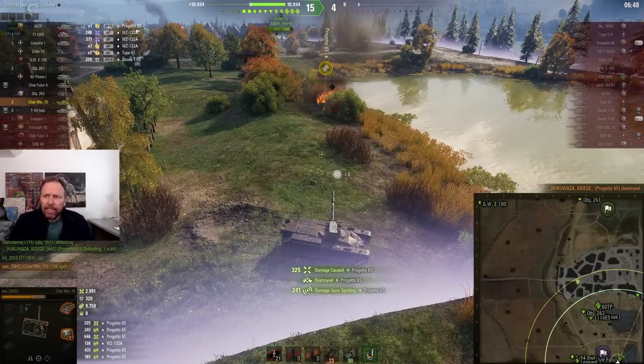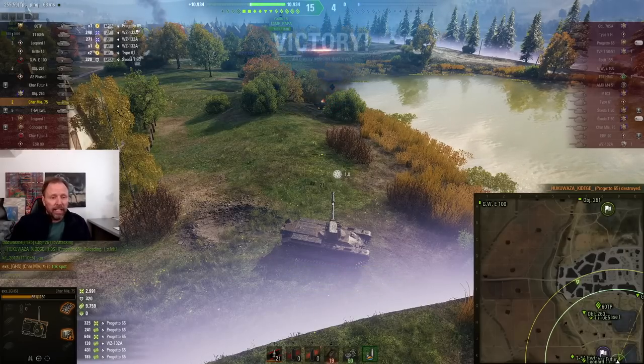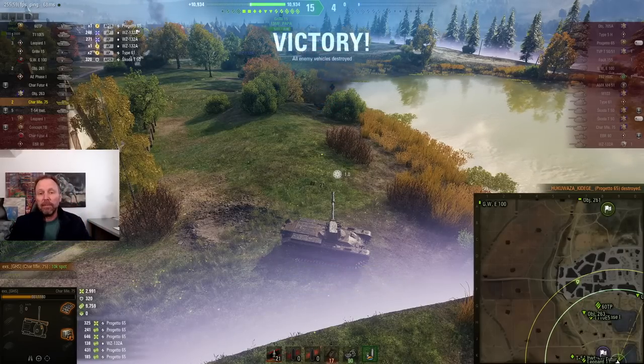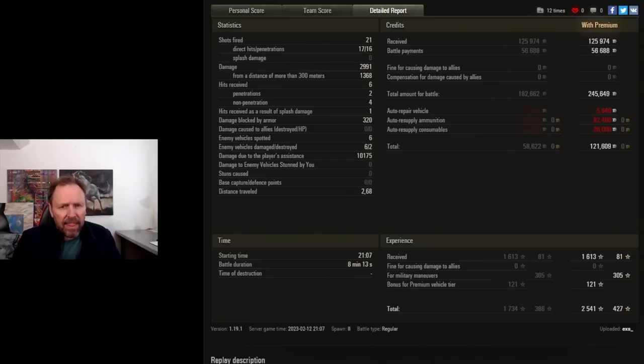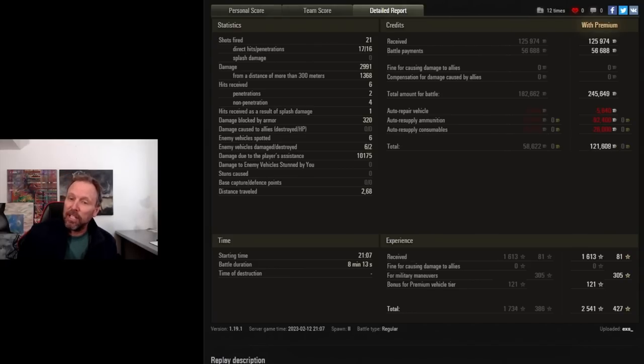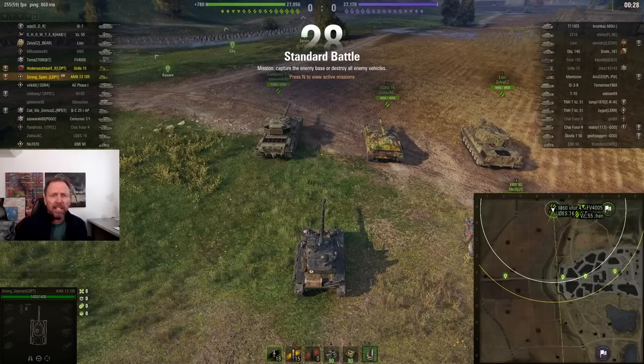Look at that — how long did that take? Not very long. How much spotting did he do? Let's check the post-game stats. He finishes on top. He did a little damage himself and ends up with 10,175 spotting assist. He makes a ton of credits — you make a lot of credits when you do spotting if you don't shoot your gun very much. Now let's watch Strong Spartan from the LDPT clan, playing an AMX 13-105. This guy's going to do a lot of damage.